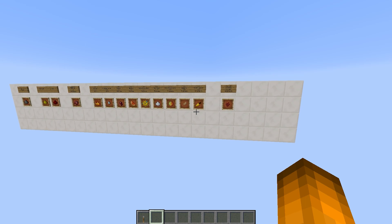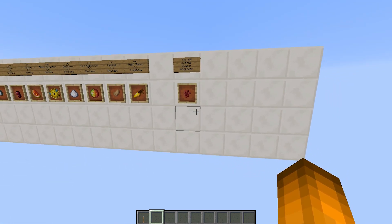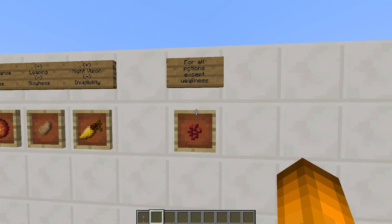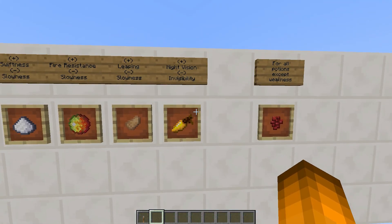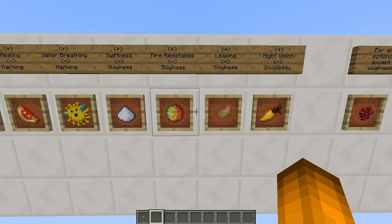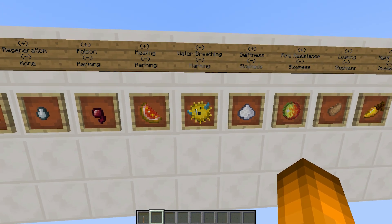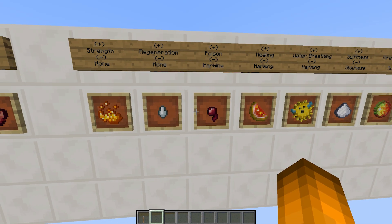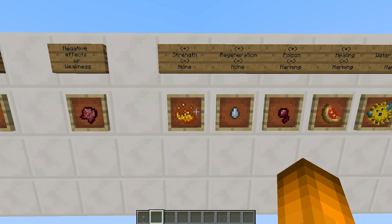Starting off, the first thing you're going to want to do is find yourself a nice long wall where you can fit all of your different ingredients. I'm going to list off the different ingredients that you need to put on this wall, so you can pause the video and write exactly what the signs say on top of them. First we have nether warts, then skip a space, and then a golden carrot — that's for night vision or invisibility. Rabbit foot is for leaping or slowness. Magma cream is for fire resistance or slowness. Sugar is for swiftness or slowness. Pufferfish is for water breathing or harming. Glistering melon is for healing or harming. Poisonous spider eye is for poison or harming. Then regeneration or none — that's the ghast tear. Then blaze powder for strength or none.